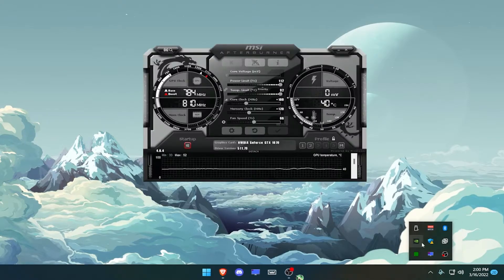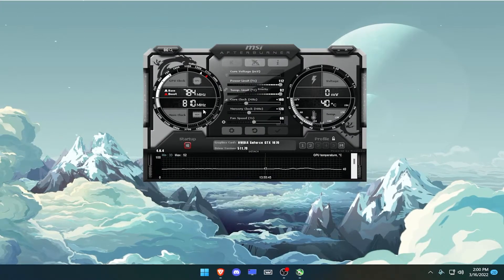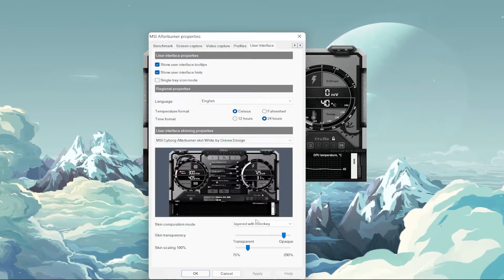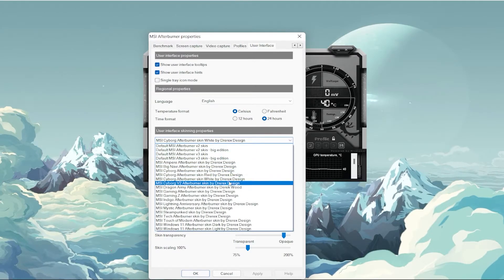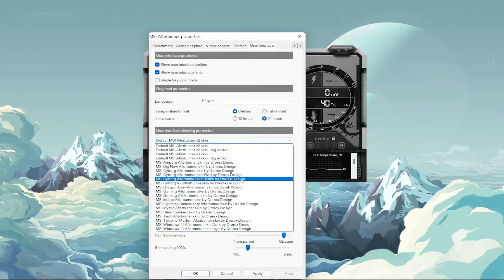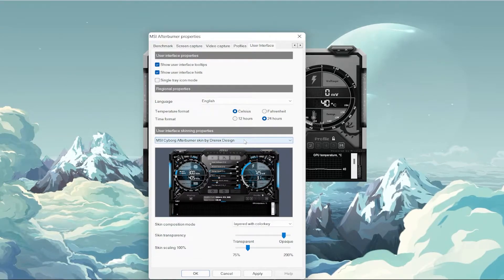Once you download MSI Afterburner, open it. Yours might not look like mine because I have a custom skin. If you want to change it, go to User Interface and choose whatever skin you want from the list. I personally like the Cyborg one.